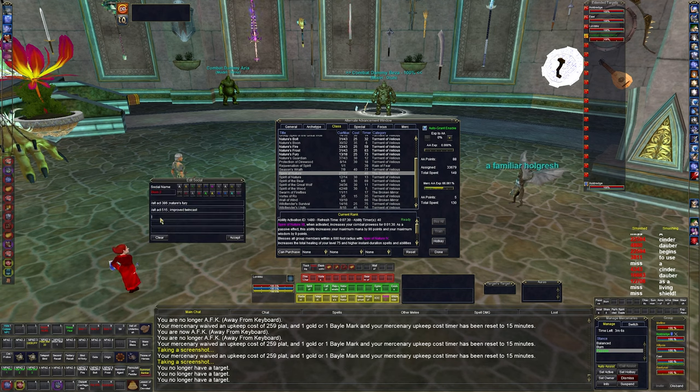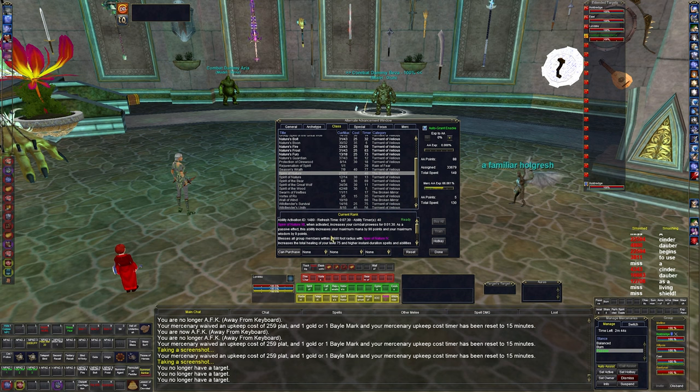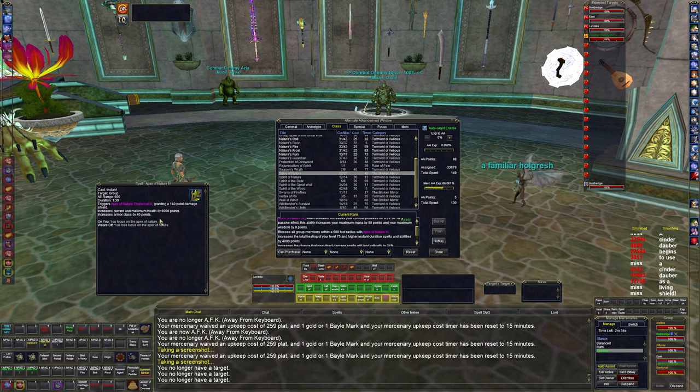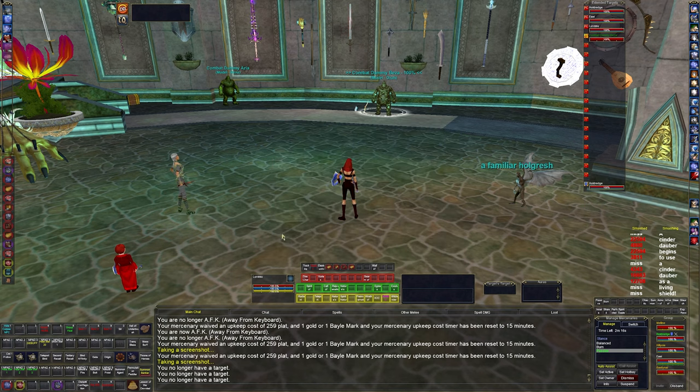Spire of Nature — as a passive effect — increases your mana and buffs all group members with Apex of Nature, which triggers thorns, increases max health, increases armor class, increases healing, and increases the chance for damage to land as a critical hit. All these fire spells are really good for extra damage.